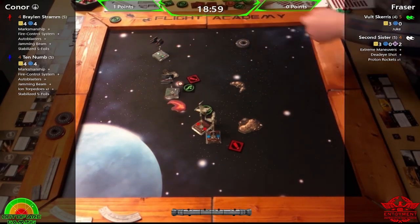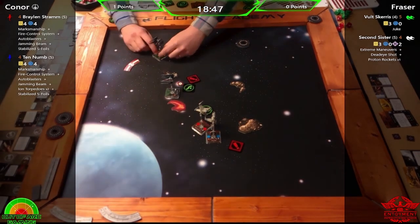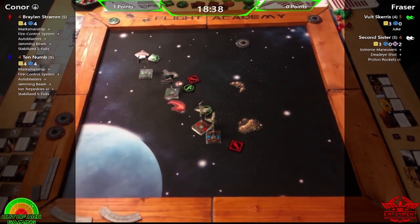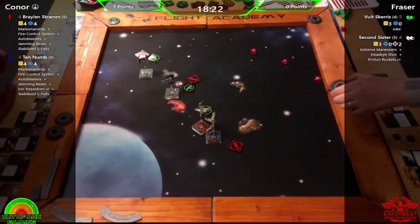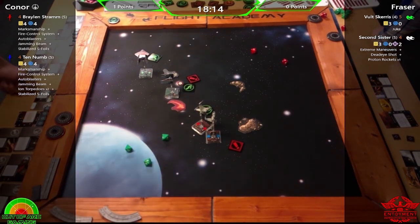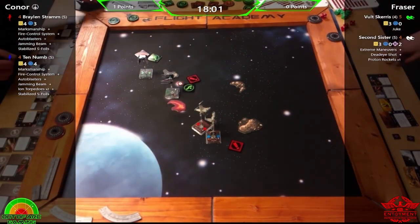Fraser is currently happy with his positioning — doing a two-forward then boosting forward right to avoid arcs. He should be getting gas cloud cover, though unfortunately still in range two of the bubble blasts. Vault is checked from range — that seals it. He's going to get a shot in, targeting Braylon at the closest. Fraser spends the focus to avoid one and just takes a shield — not great defensive dice, but he'll take it.